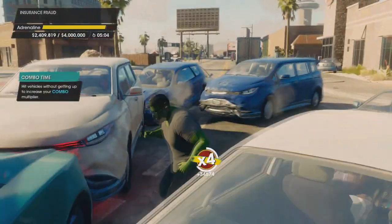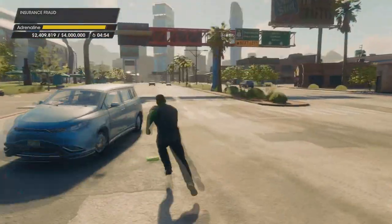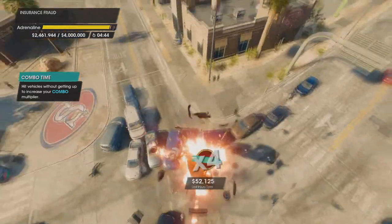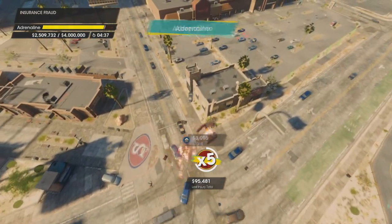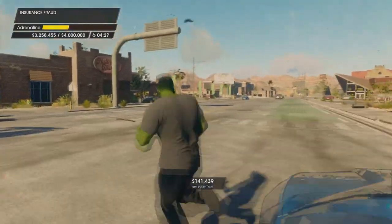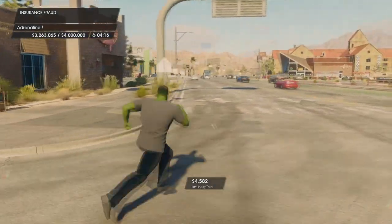The adrenaline bar is full and we just got a nice multiplier by getting knocked back into several stopped vehicles. Now we're going to run into a car head-on, and finally there's an explosion. Just guide yourself onto these stopped vehicles — if no vehicles are stopped, find cars that are turning and going slow. I'm just guiding myself back towards these cars, they're blowing up. Now I'm off on the sidewalk — use the button to get yourself up. We took advantage of a little bit of our adrenaline left. That's pretty much it.